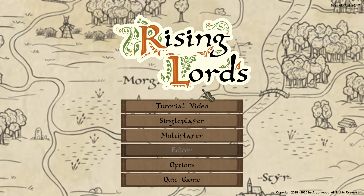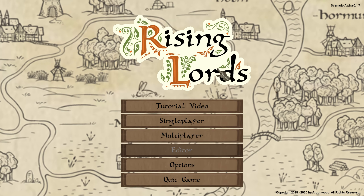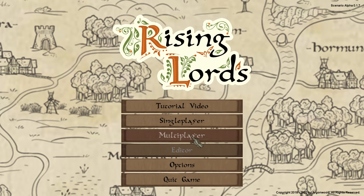Ladies and gentlemen, welcome back to another episode of Nugpot Plays. My name is Nugpot and today we're playing Rising Lords, which is a turn-based strategy game designed around card-based mechanics and a board game world to conquer. It's all designed on a board game with the same sort of ideas — kind of like Catan.